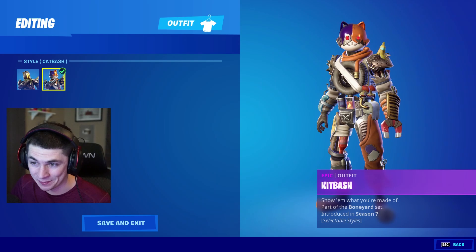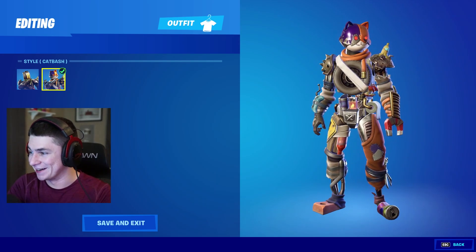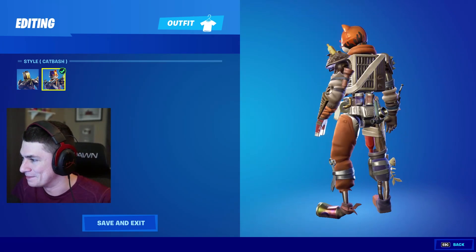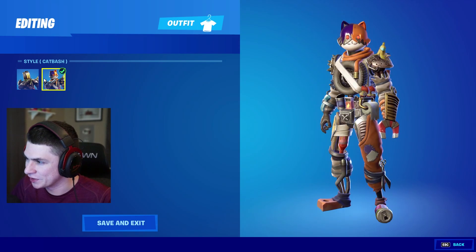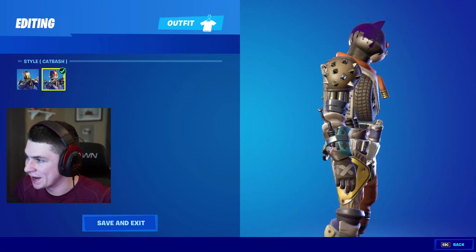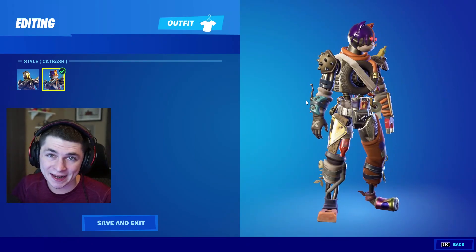They did add this new style called Catbash instead of Kitbash, and it looks really freaking cool. It's basically like a mecha, a mech version of Kit. The only thing that really changed is the head, and then the colors on the hose. So just the colors on everything and then the head — still pretty cool though.